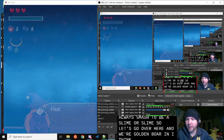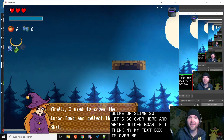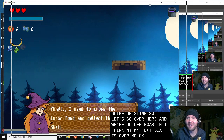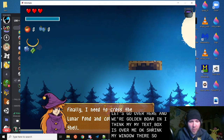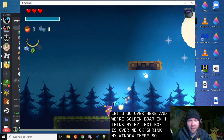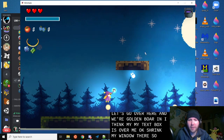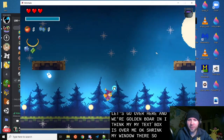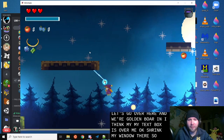I think my text box is over me. Collect the magic shell — I'll shrink my window. Okay, finally I need to cross the lunar pond and collect the magic shell. Hold right mouse button. Oh cool, this music is very final-level.